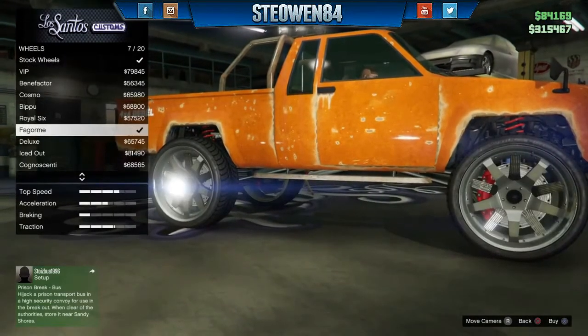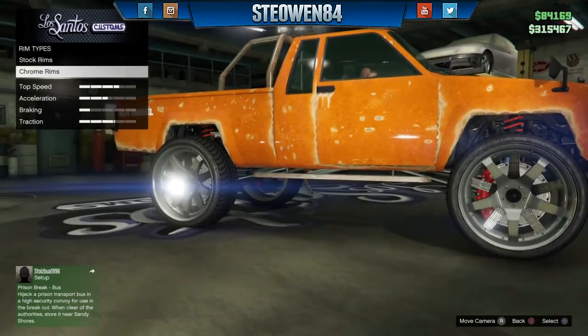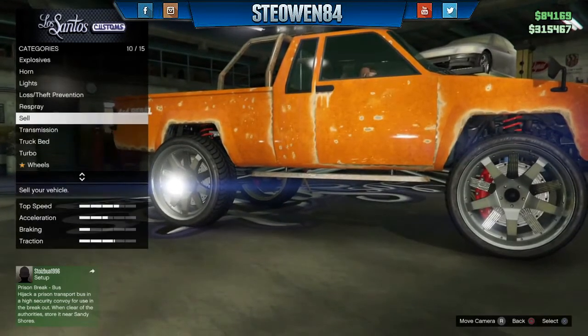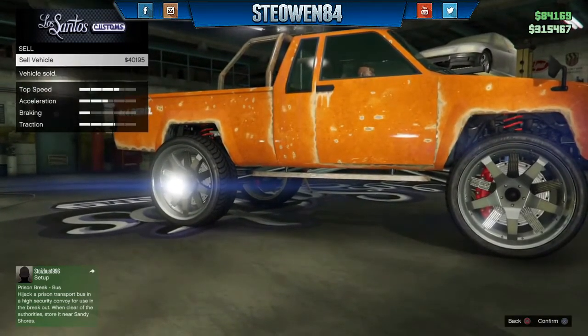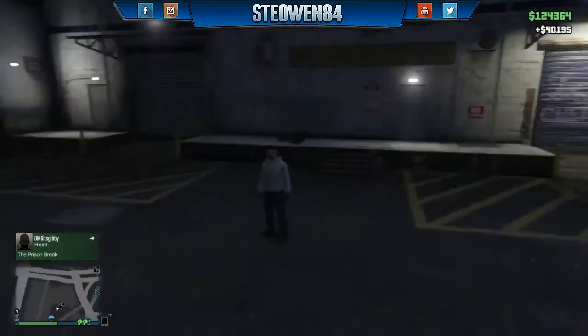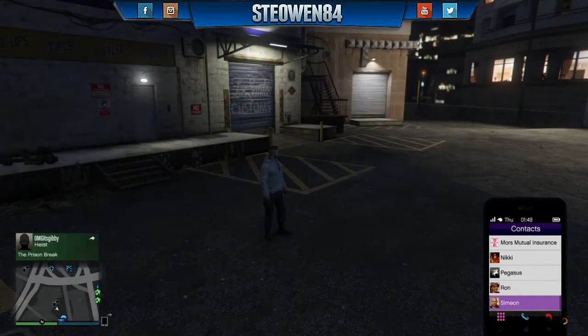Go to SUV, then go to the chrome wheels — you'll notice the Fagorm wheels are already pre-selected. Then simply sell the Rusty Rebel. It's easy 40 grand straight away. I think it's the addition of the chrome wheels that is drastically changing the price.